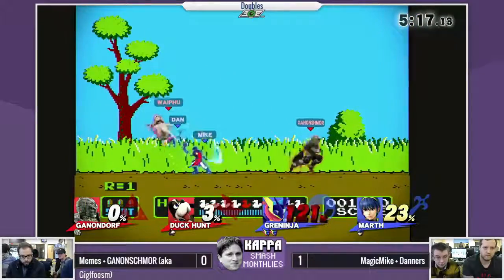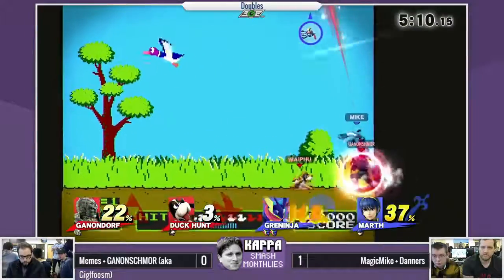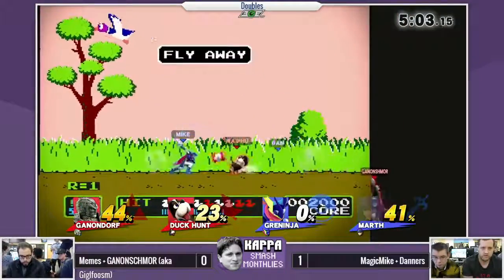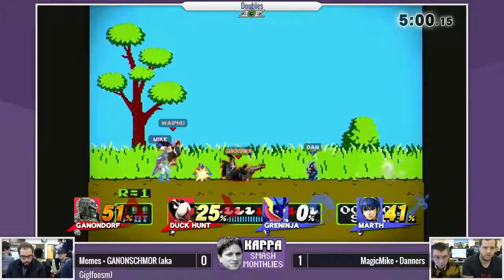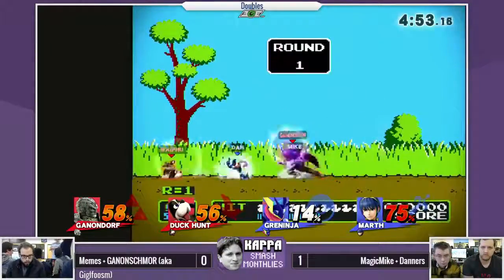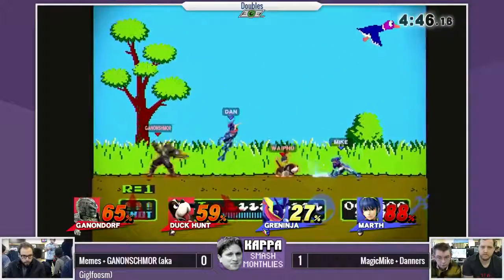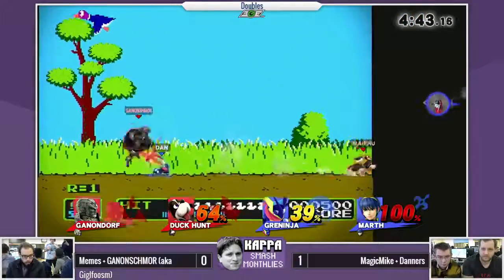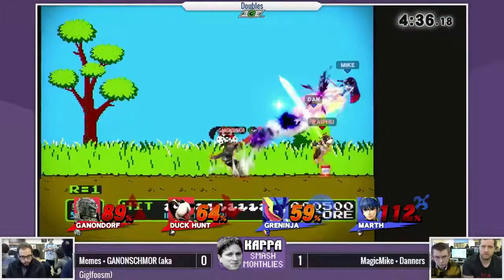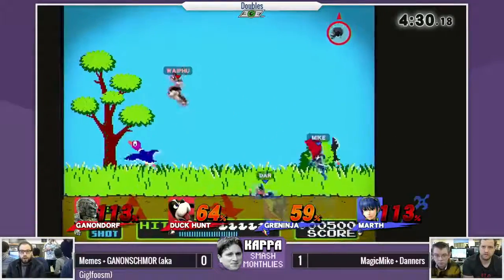Bodies are going flying and luckily for Danners he was the one who made it out alive. Looking to get a KO on Danners and he gets it — good option, it kind of covered both players; it was going to be a team combo and would have hit both people anyway. Danners trying to get that up-smash off Magic Mike's conversion — nice combo attempt. Trying to get three of those in a row. Three seems to be the lucky number of this set — Mike got three forward smashes, Danners got three down-airs, and Giggle almost getting three side-Bs.